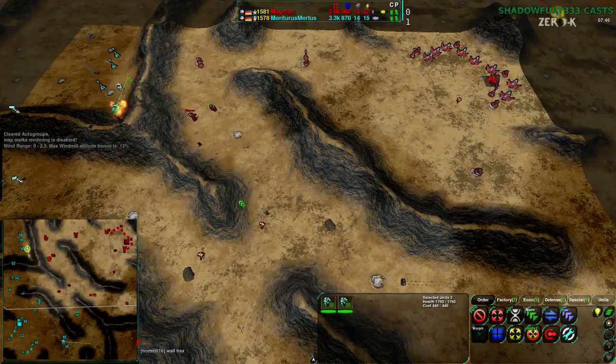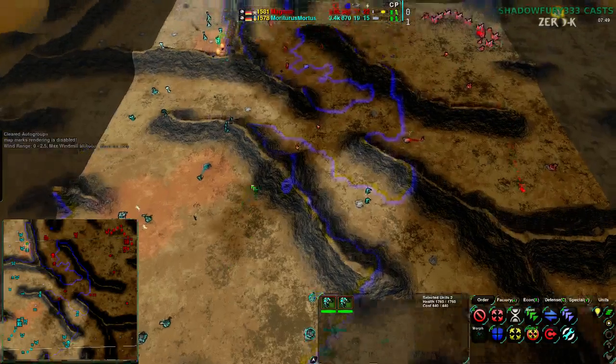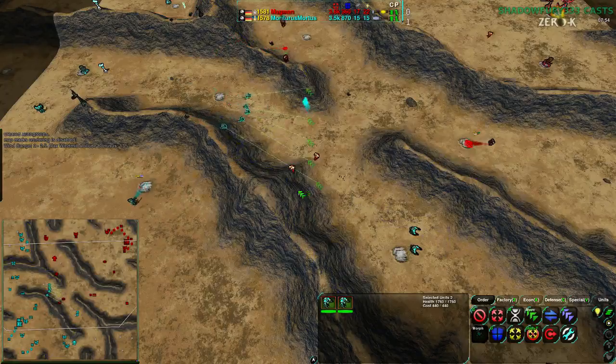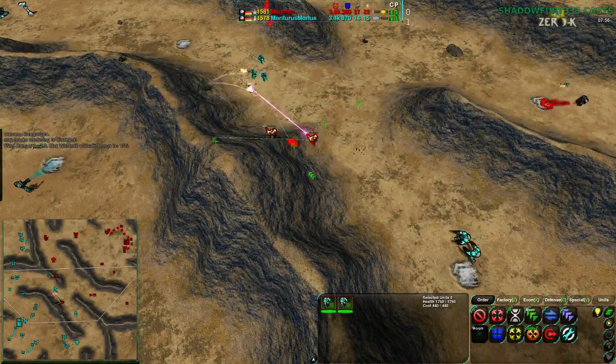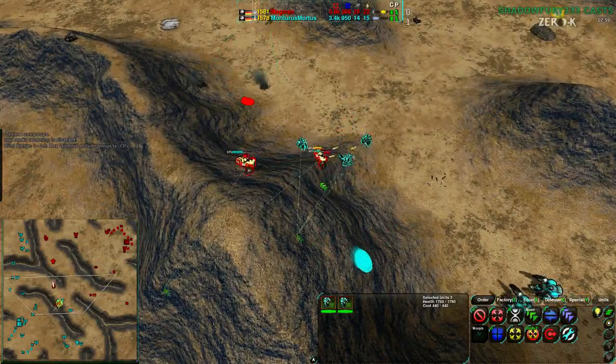Magman loses the radar they had built as well, so Magman is out of information and back to pure line of sight, while Mortarus continues on with the advantage of radar — well aware of these Moderators coming in, able to catch them out of position. A couple of Glaives are going to die, but the rest will bum rush the Moderators, tearing them apart.